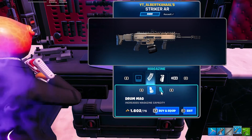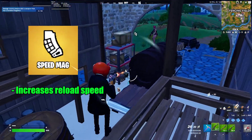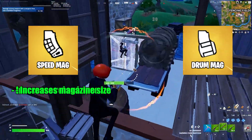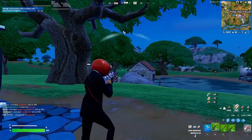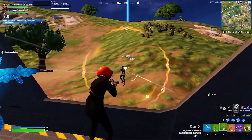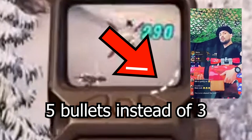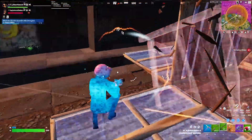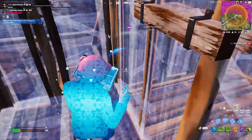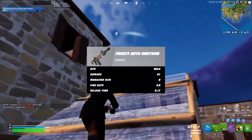Then we've got two magazine mods, which both sound useful in concept. The speed mag increases reload speed, and the drum mag increases magazine size but also decreases reload speed. This is a huge downside, which makes this mod basically useless except for when it's on a sniper — I'm putting this one in D tier. As for the speed mag, having a faster reload is always gonna be useful, especially on the auto shotgun with its 5-second reload time.